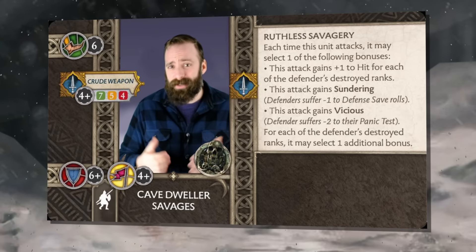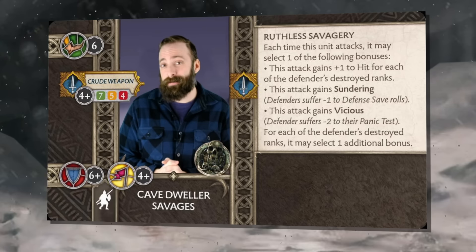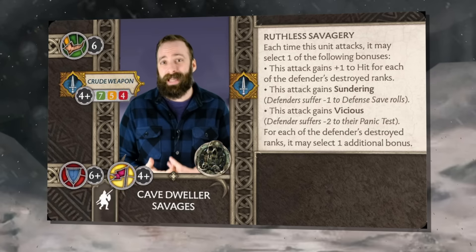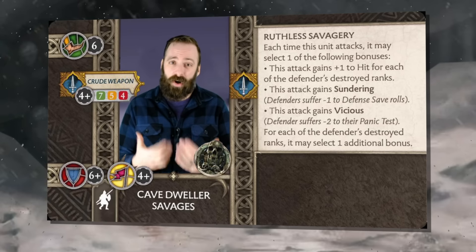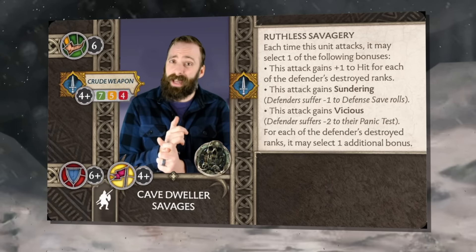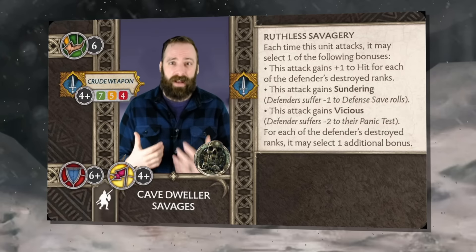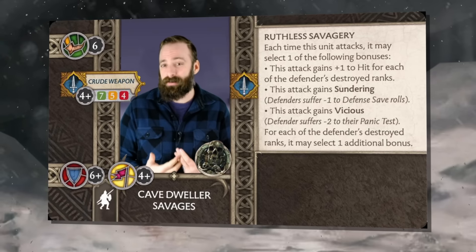Thinking about attachments, the Cave Dweller Alpha is a natural inclusion with this unit — it gives out a panic token, which lets you use your Vicious ability to its maximum. However, you might also consider the Spearwife Matriarch. Her order allows, if you've been hit in combat, a free retreat, which lets this unit charge in, do some damage, and if the enemy hits back, disengage — putting yourself in position to charge again and avoid a counter charge or being attacked again with the attack zone option. You want to be careful jumping in and out of combat, positioning to maximize damage and avoid being whittled down.